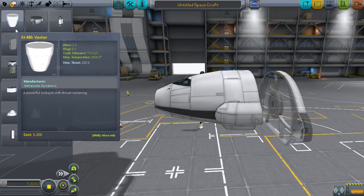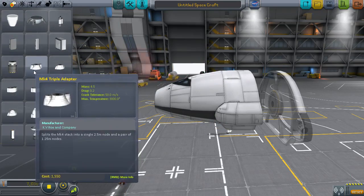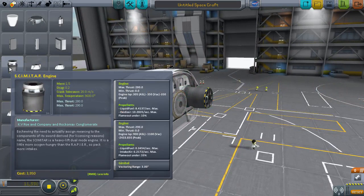The Scimitar Engine is basically a more powerful version of the Saber — what's it called? The Saber — and that's part of this mod.